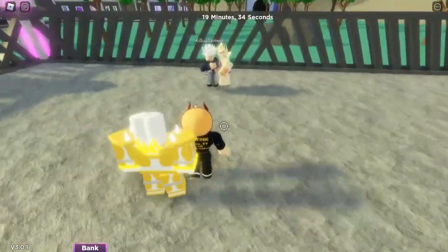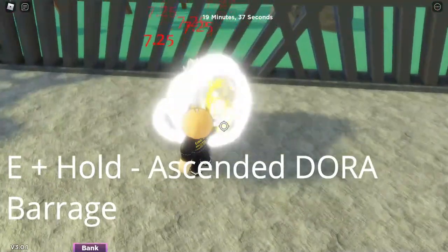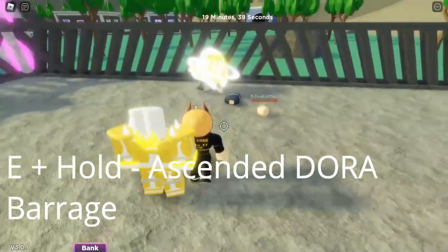So the first move is Ascended Aura Barrage. You hold E. It does a crap ton of damage — basically, it instant kills anyone you fight.